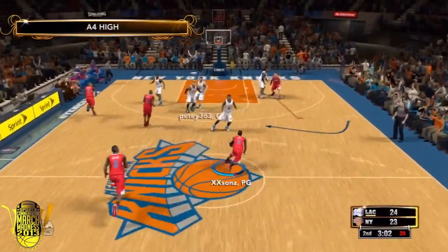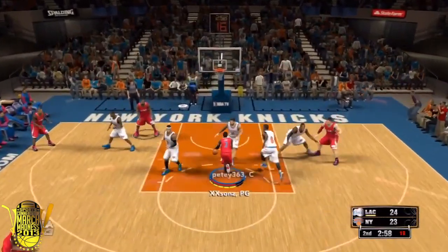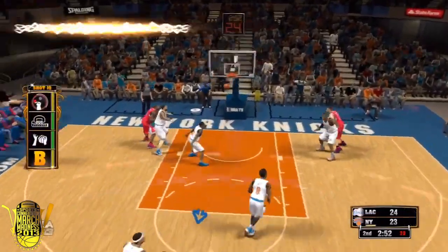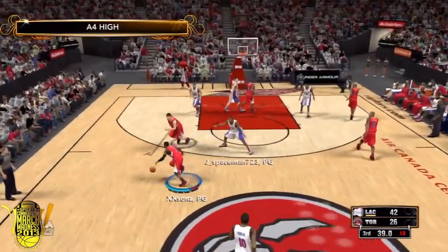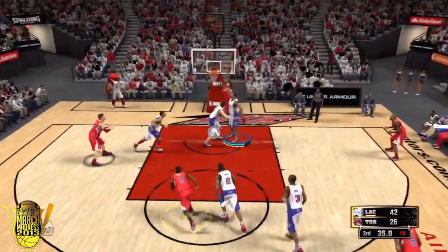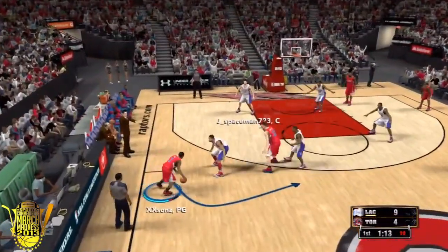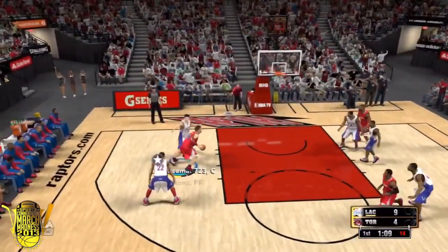This team is a beast — they can shoot the three, shoot the mid-range, dunk it inside, catch alley-oops, and throw nice passes. As you can see from this video, just how awesome this play can be. Basically you can kill your opponent by running this play the whole game because it has so many options — they won't know how to stop you from shooting the three, throwing the alley-oop, or driving into the paint. Next time you use the Clippers online, make sure to try out this play, the A4 High for Blake Griffin. Hopefully I'll see you guys real soon. Peace.